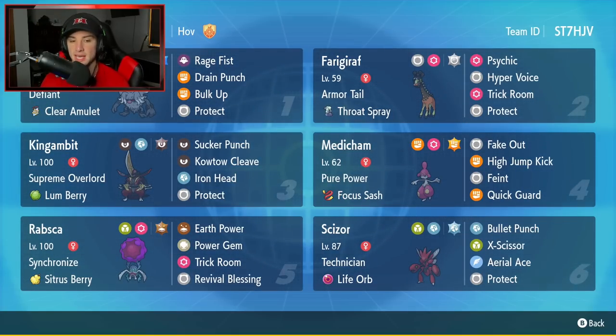Third Pokemon is going to be Kingambit. Kingambit is just like Annihilate — a very strong Pokemon that can legitimately be used on any single team. It has Supreme Overlord as its ability, a Lum Berry as its item, and the moveset is fairly normal but super strong: Sucker Punch, Kowtow Cleave, Iron Head, and Protect.